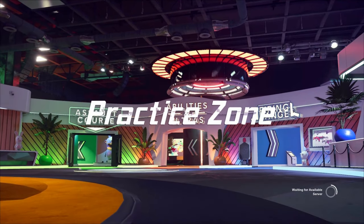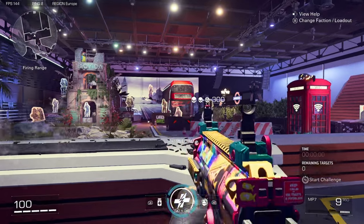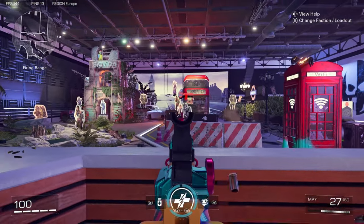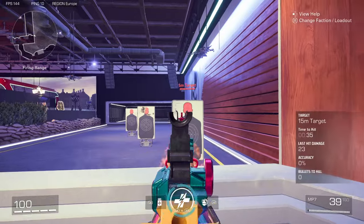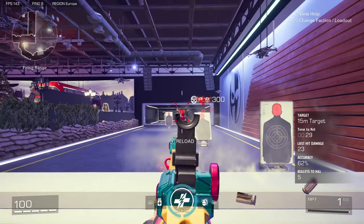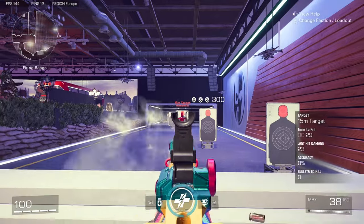Practice zone is very similar to the firing range, where you can test your guns and abilities. As you can see here, you can shoot targets from short, medium, and long range, testing out which guns you prefer. There's another part of the firing range where you can practice your short, medium, and long range guns, trying to lock in what guns you want to use or get down some of the recoil patterns.